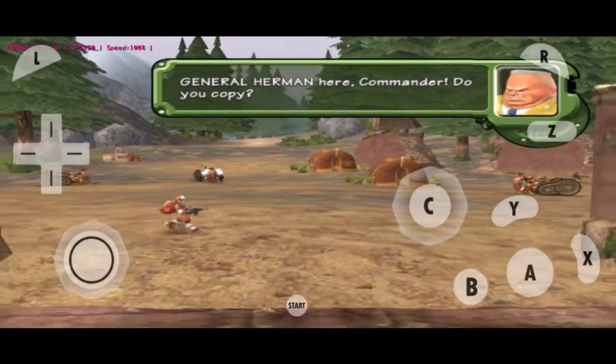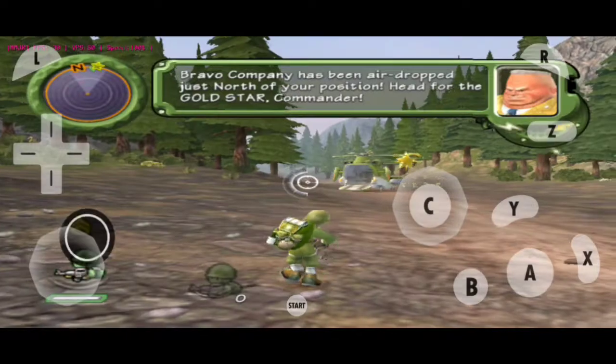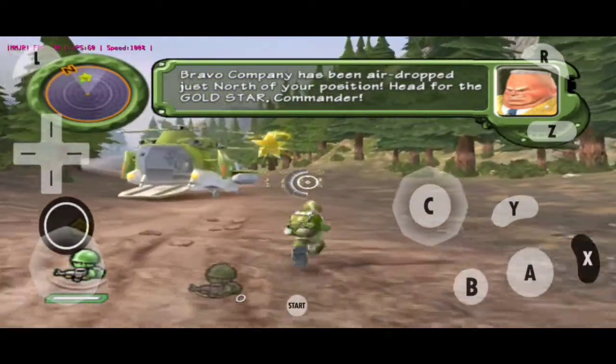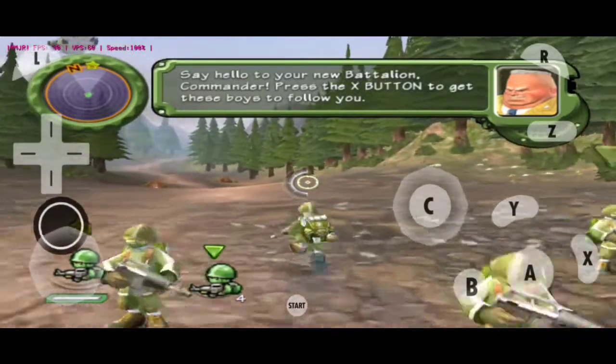General Herman here, Commander. Bravo Company's been airdropped just north of your position. Head for the Gold Star, Commander. Say hello to your new battalion, Commander.